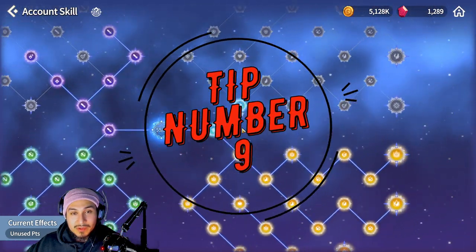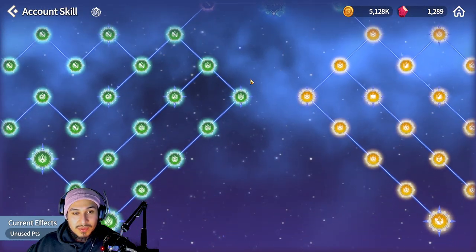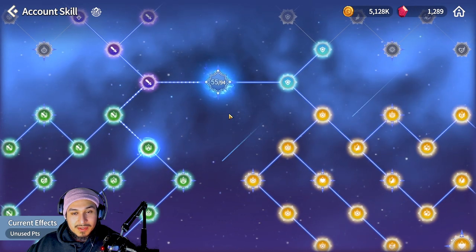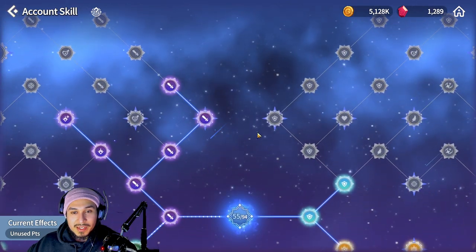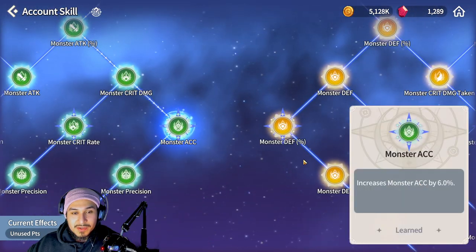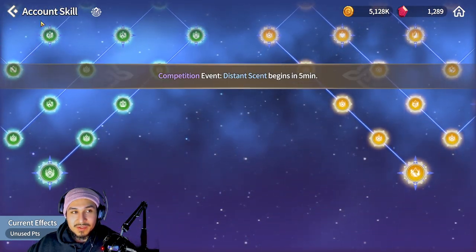Your account skill tree is another thing that will help you get more power. They give you about 50 levels for free before you essentially have to start paying to level it further. What you want to do is level up the two lower versions first because those apply to your monsters — the two at the top are for your summoner only. The reason to prioritize the monster nodes is simple: three monsters times 200 power per node equals 600 power, versus just 200 for the summoner node.